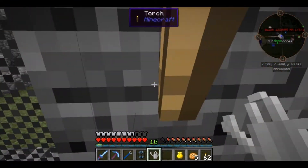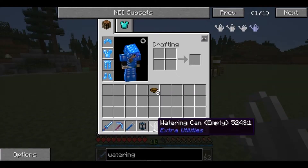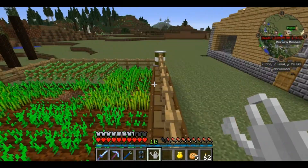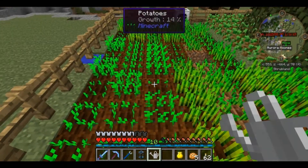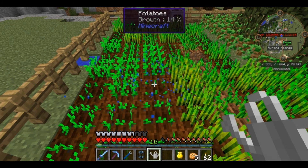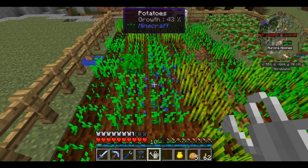Now that we have the watering can, we can go back outside. You'll notice that it says the watering can is empty - right-clicking on any water source block will fill it up. They can technically empty out, although I've actually never seen it happen. If we right-click, you'll see this cool little water sprinkling effect, and you can see that the crops are growing much faster.